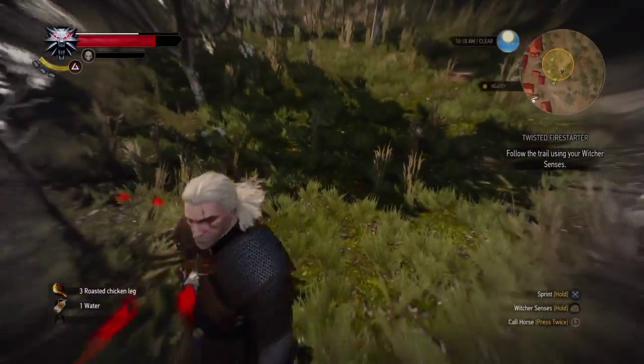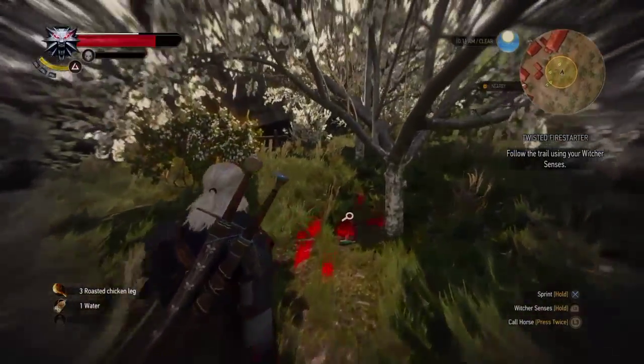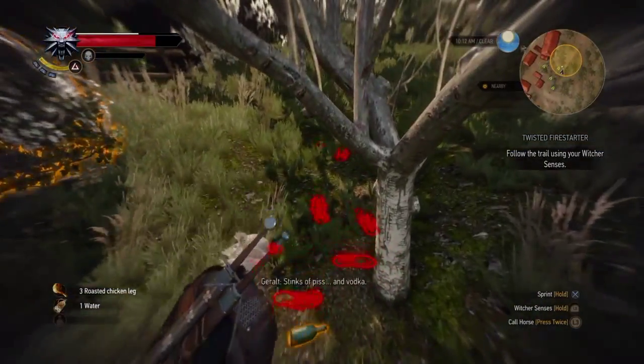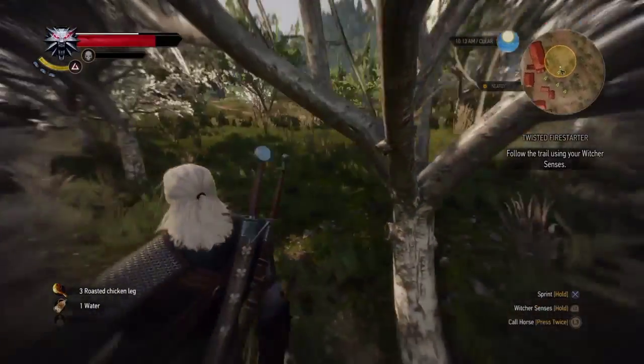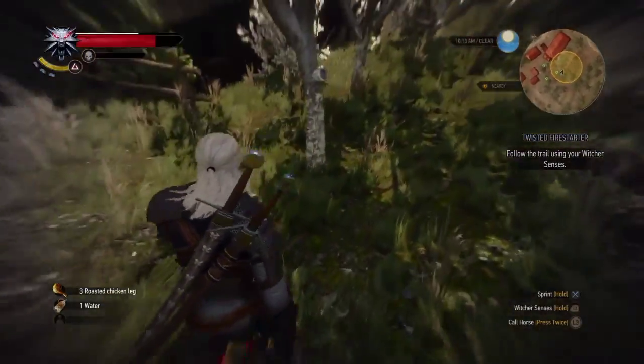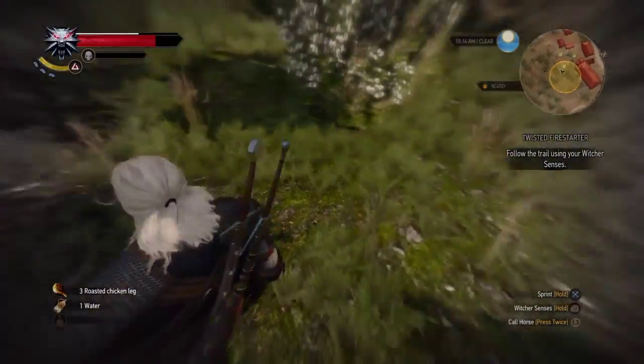How do I walk? I guess just hold it slowly. 'Stinks of piss and vodka.' Like in this game, they don't call the footprints — they don't have special names for alcohol.